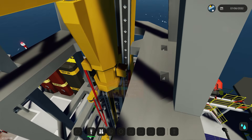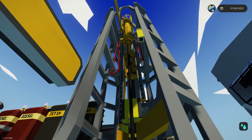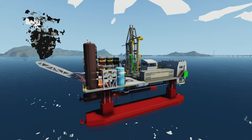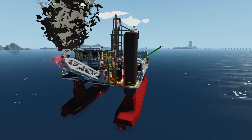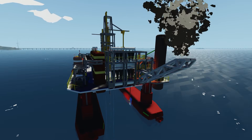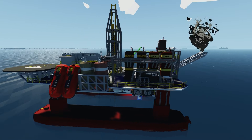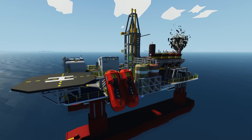I thought you guys would appreciate seeing this before we get back into the building. This thing is nowhere near done, but you can at least see it functioning. In today's episode we're going to try to get a crane where you see that giant green rod sticking out from the side of the platform, and we're going to get a cooling loop from the engine generator into the oil feed to pre-warm the oil before it goes into the furnaces.